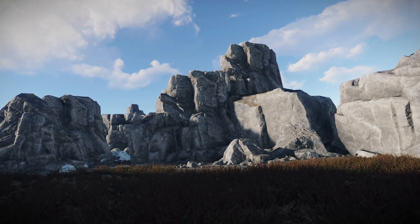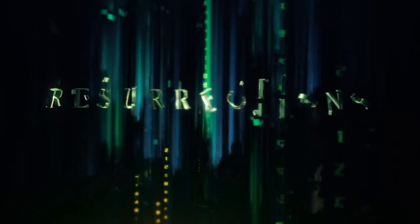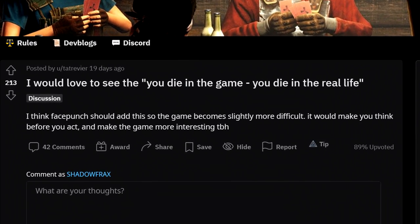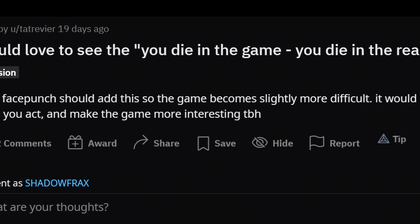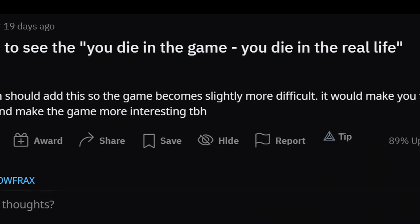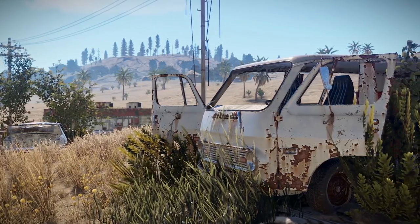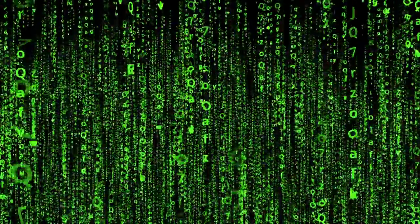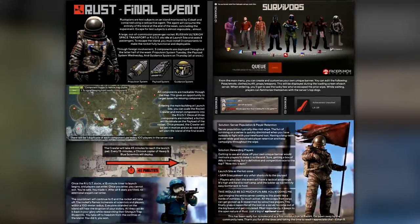This next one got dark quickly in the comments — in fact it started out pretty dark. Quite timely with a new Matrix film on the horizon: if you die in the game, you die in real life, because the client cannot live without the server. I just love how this one's phrased — 'I think Facepunch should add this so the game becomes slightly more difficult. It would make you think before you act.' I'm not sure how this would be organised. I can just imagine the dev blog: 'Well, we didn't get any development work done this month, but the good news is we managed to murder 3 million people.' This'll have to wait until we actually get the Matrix.